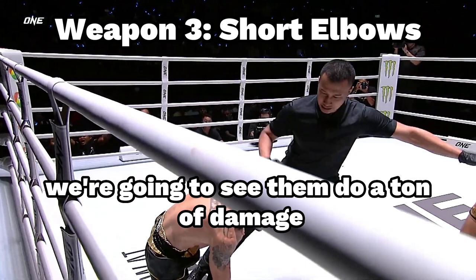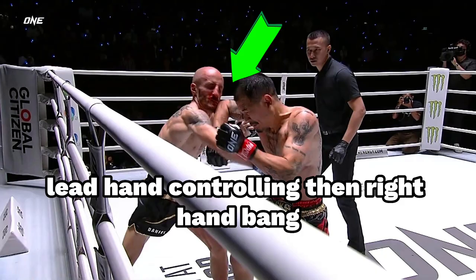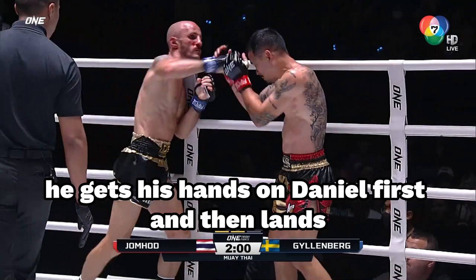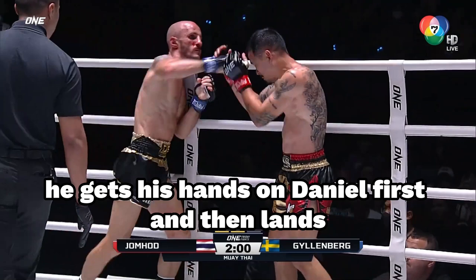The last weapon is the short elbows. We're going to see them do a ton of damage. Here's that first one — lead hand controlling, then right hand bang, right into Daniel's chin, drops him for the eight count. We're seeing lots of hand control from him. He gets his hands on Daniel first and then lands the elbow. We slow it down — hand control, elbow, bang — and it's going to be all over for Daniel.